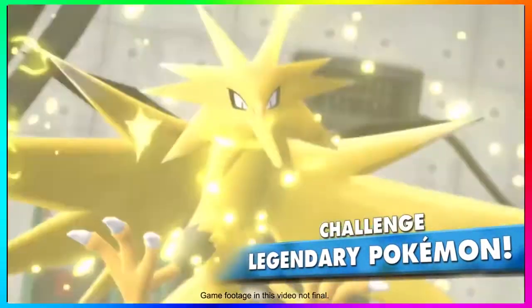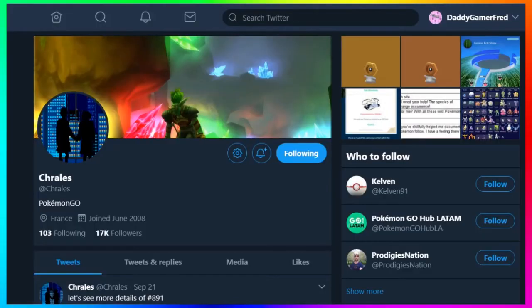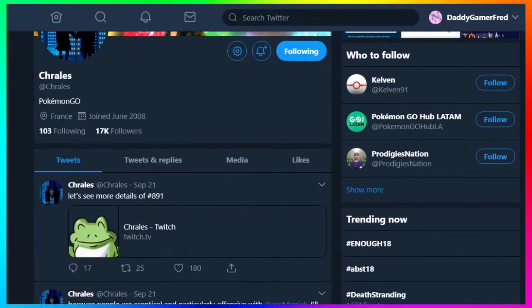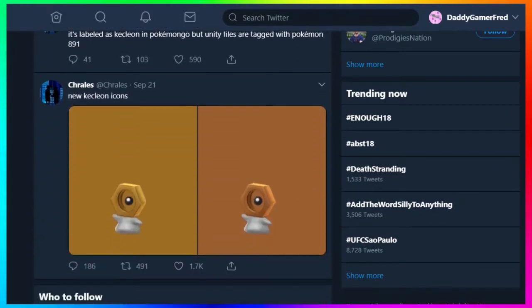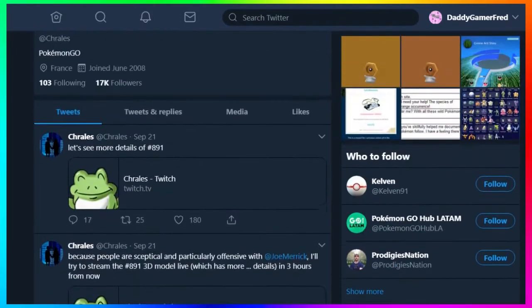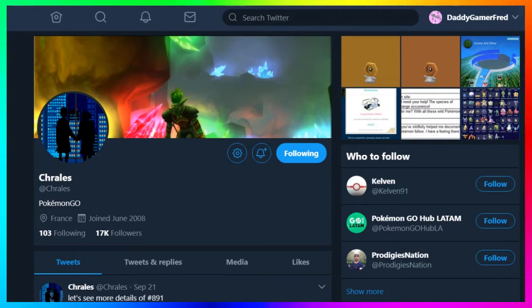When we first found out about this Pokémon, we found out from a data miner named Charles. Charles checks the network traffic for Pokémon GO — basically the data moving into the game. He found these brand new icons, or at least he thought they were icons when he first saw them. They were labeled as Kecleon era images and had the tag number 891 with them.